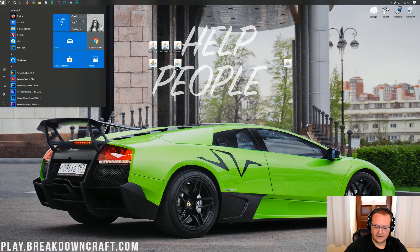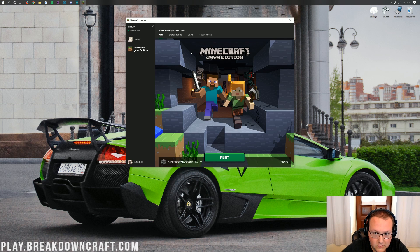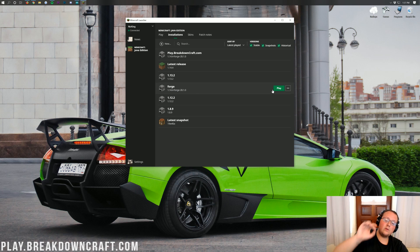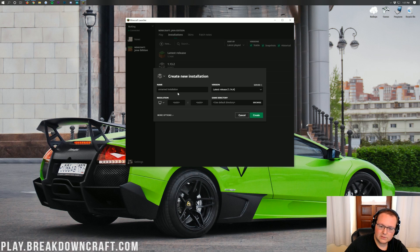Once you've done that, go ahead and open up the Minecraft launcher. We need to make sure that we're playing the correct version of Minecraft — specifically the Forge version. To do that, click the Installations tab at the top of the Minecraft launcher, and you should have a Forge profile. If you do and it says 1.14.4 under it, go ahead and click Play. If you don't, or if it doesn't say 1.14.4, we can go ahead and create a new profile. Click the Plus New in the top left of the launcher.